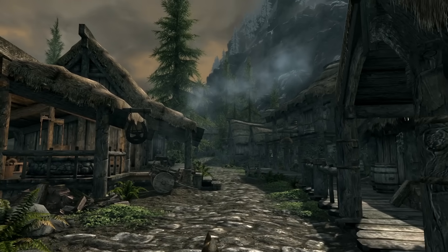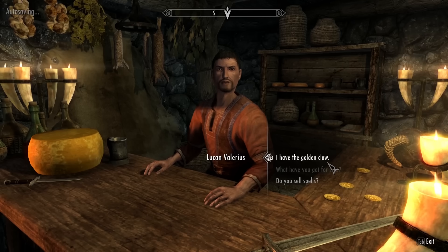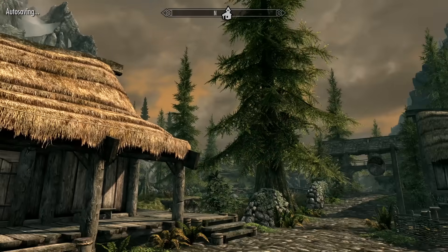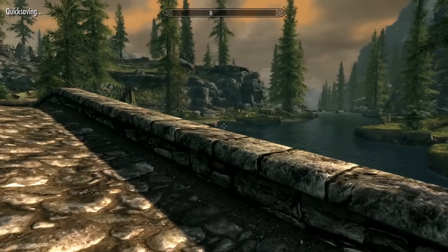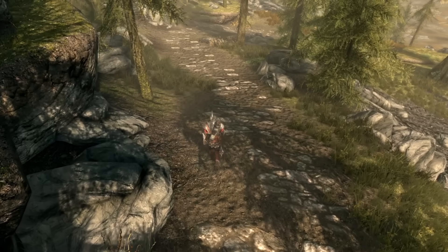And there it was — a beautiful morning outside. Our hero, proud of what he's done, returning the Golden Claw to its owners. This just leaves us with one more task: returning the Dragonstone to Dragonsreach in Whiterun. The road to Whiterun suddenly seemed less dangerous. Wolves weren't even a threat anymore — we just took care of them instantly.